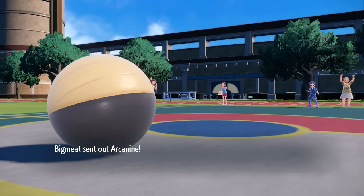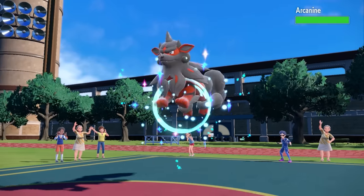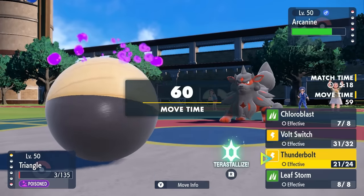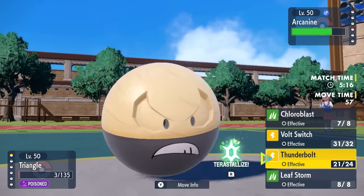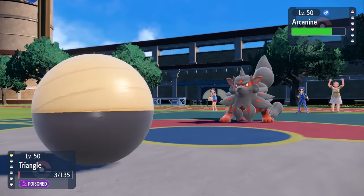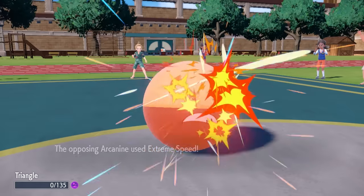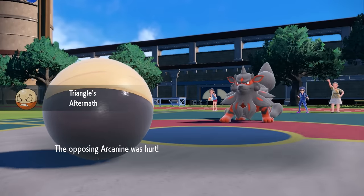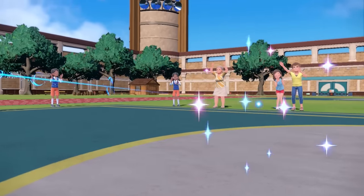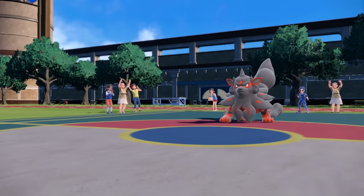It all comes down to this. In comes Hisuian Arcanine, and since Grimmsnarl died immediately to Stealth Rock, I didn't take a turn of poison damage. I just go for Thunderbolt — I'm locked into T-Bolt with Choice Specs. They carry Extreme Speed, which takes care of Electrode, but it also triggers Aftermath. You touch the ball, you get some Aftermath, and that puts Arcanine in easy range for Zangoose to take care of it.